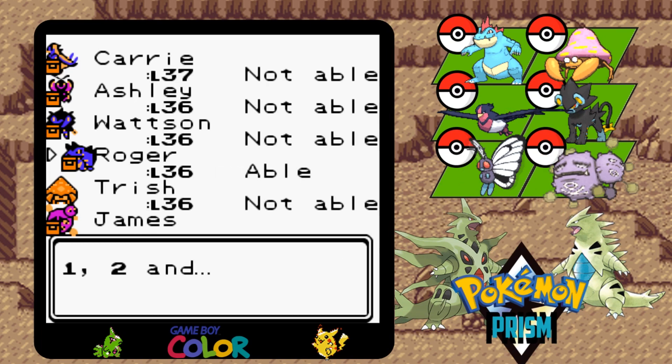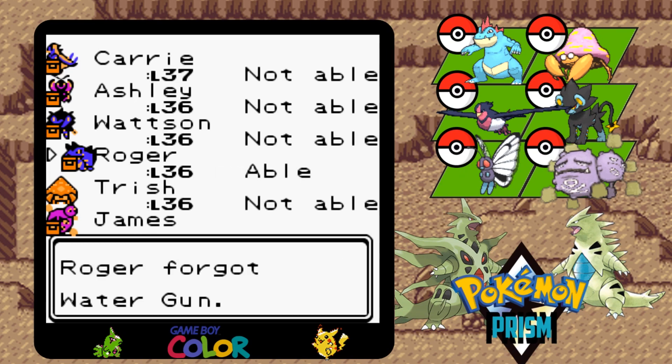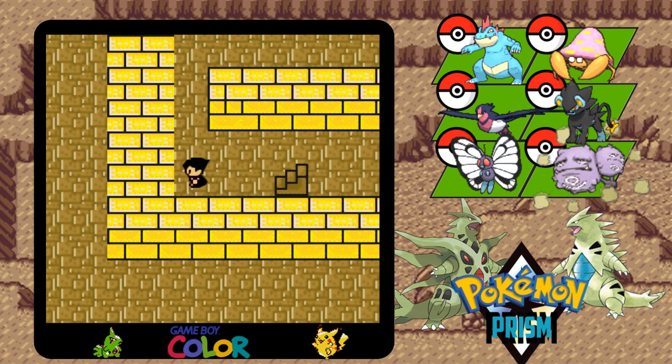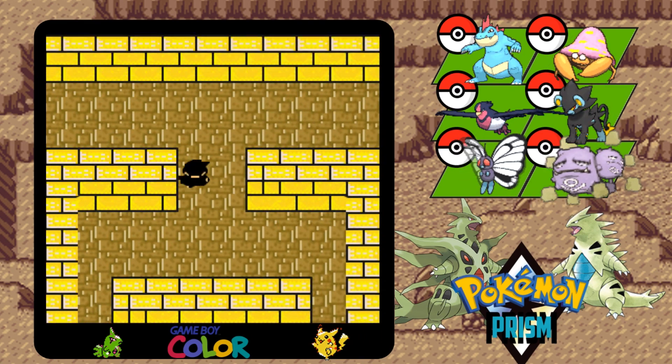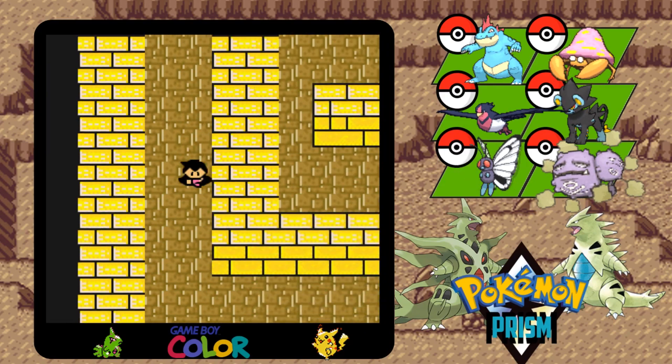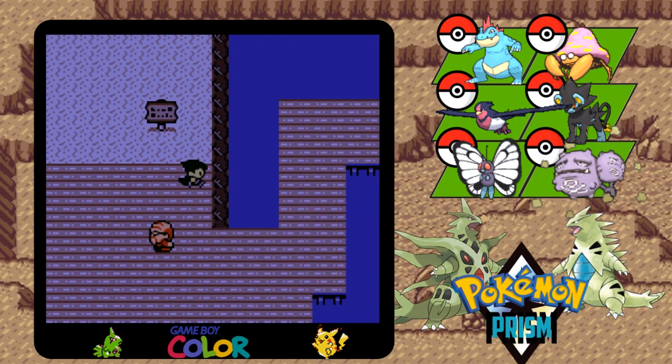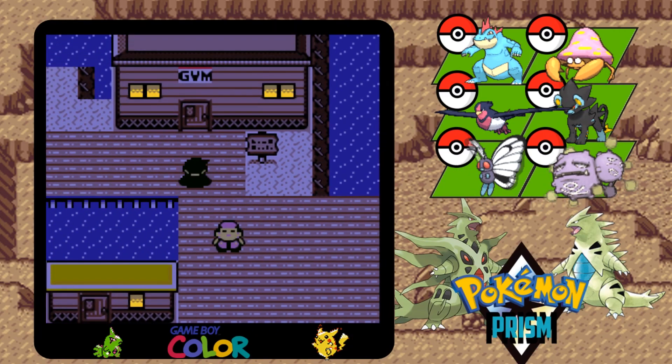Okay, so we do have Water Gun, so we'll get rid of that. I don't think it's wasting a slot by having Surf on here, so we might be able to use it at times. And I think that's it — we could try to Surf, I guess. Yeah, we can't. So we'll have to take on the gym.